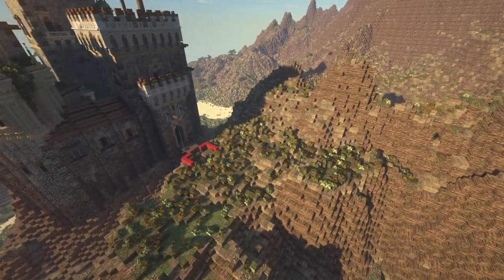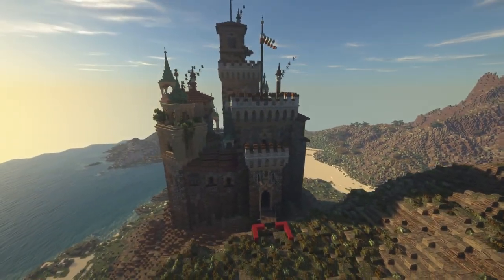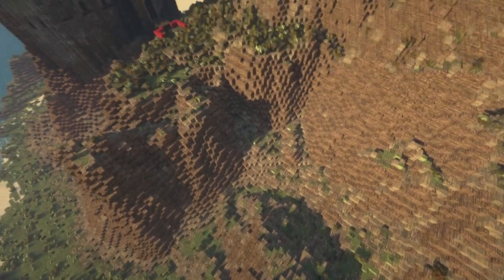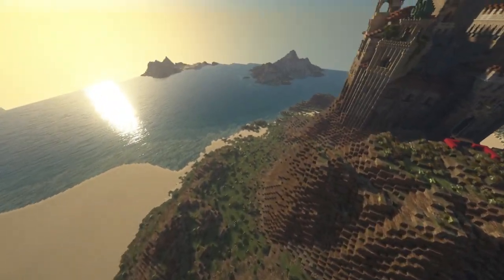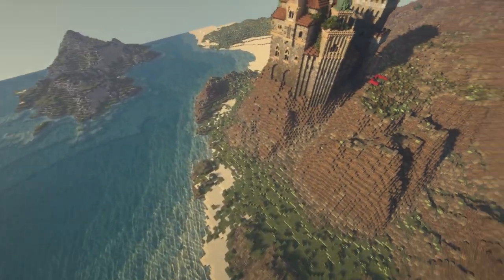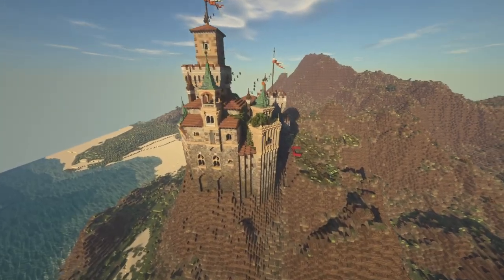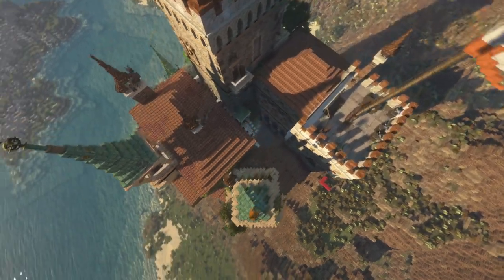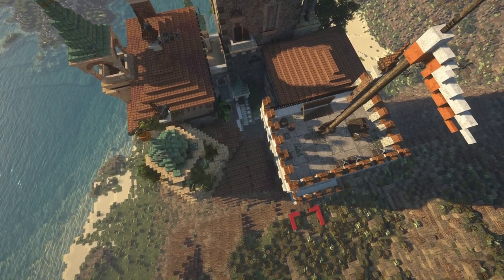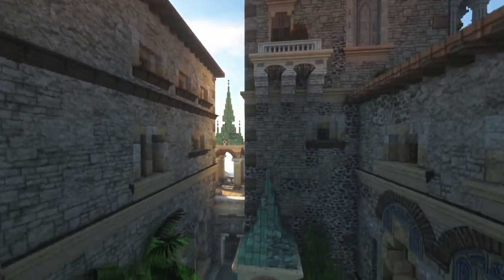I'm also gonna have blacksmiths and more of the professional things that you need to run the castle but don't want in your own home. So that's gonna be outside here, and then we're gonna make a road wind through these steep mountains all the way down to the shores, where we're probably gonna have some docking facilities for boats. The castle itself is built around a small yard in the middle, and I tried to again just go over the top with the details — to make it look super ornate.